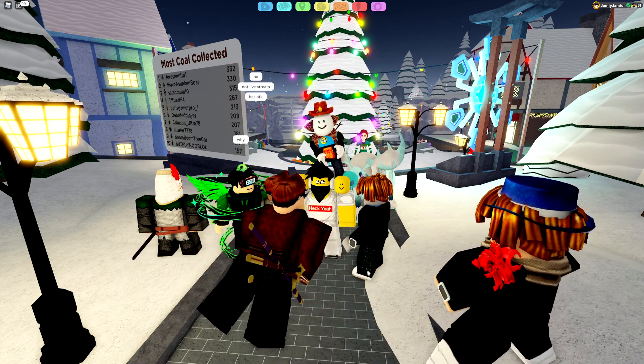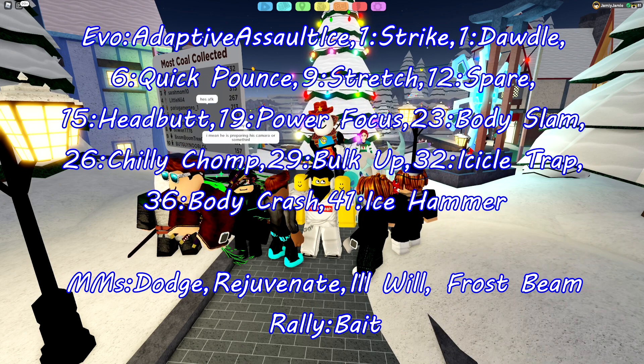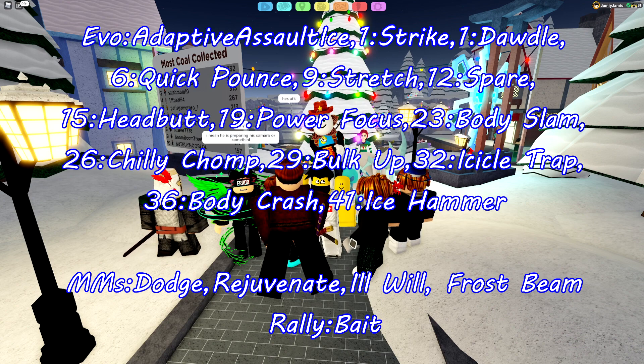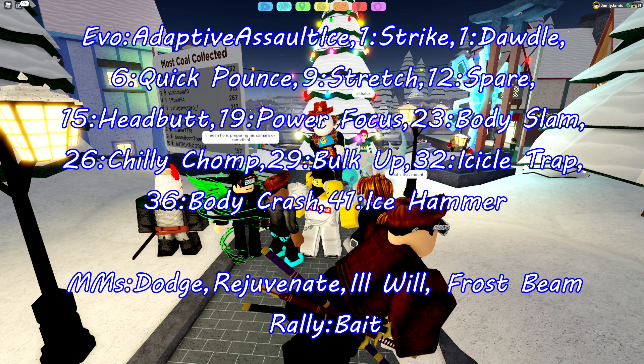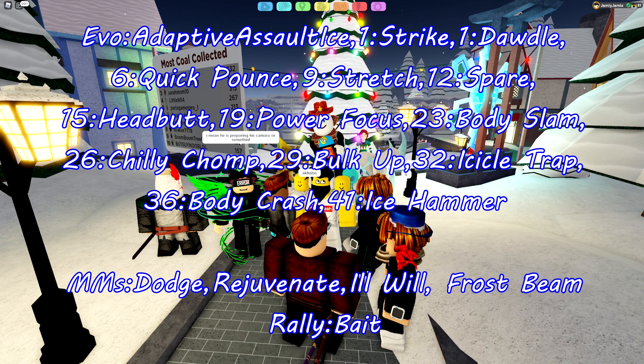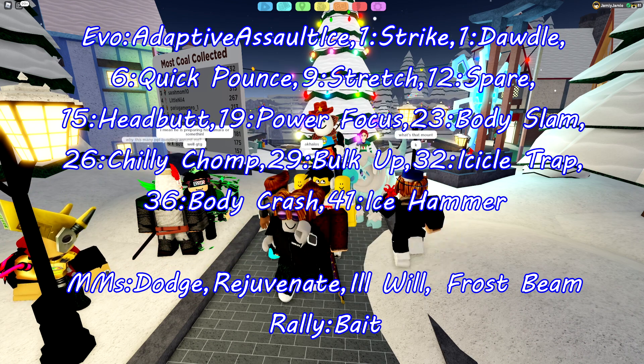Every Vara evolution gets these level-up moves: Strike, Dordle, Quick Pounce, Stretch, Spare, Headbutt, Power Focus, and Body Slam. For Tundralin's unique moves, it gets Adapt to Assault Ice as an evolution move, which gives a 20% chance to freeze the opponent — pretty simple, similar to Vendalon.